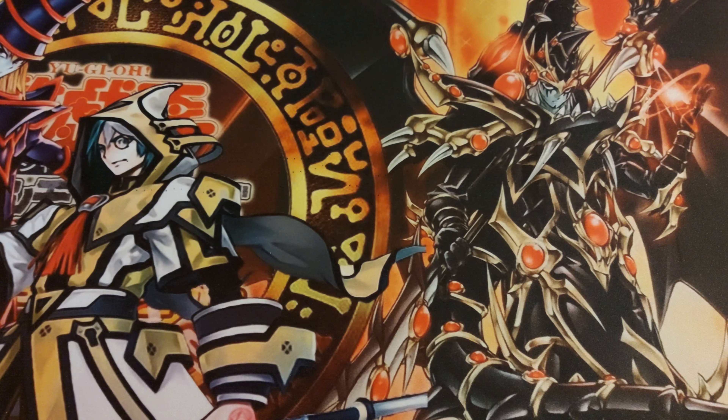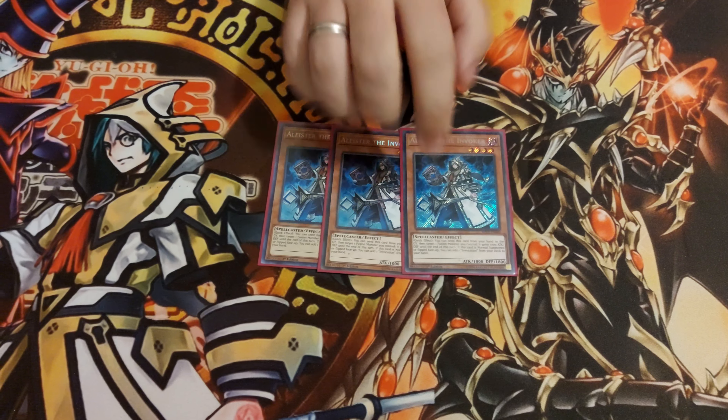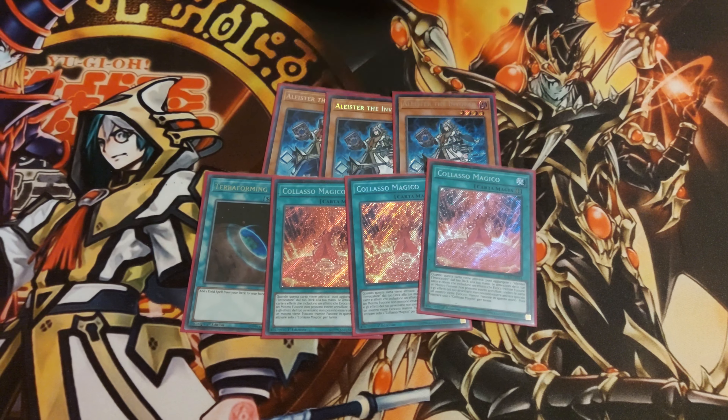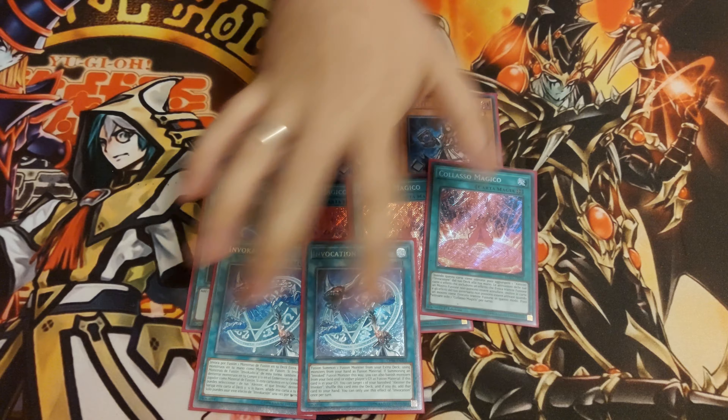Let's get straight to it. 3 Alistars, pretty standard. 1 Terraforming, 3 Meltdown and 2 Invocations — this is from the Invoked part.